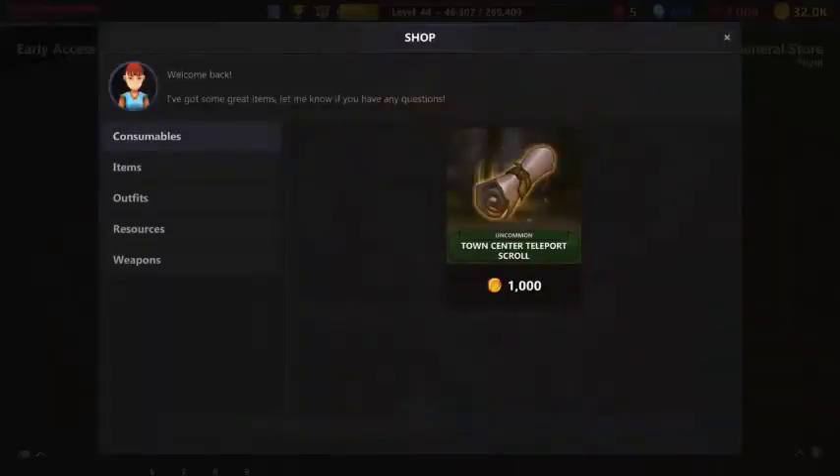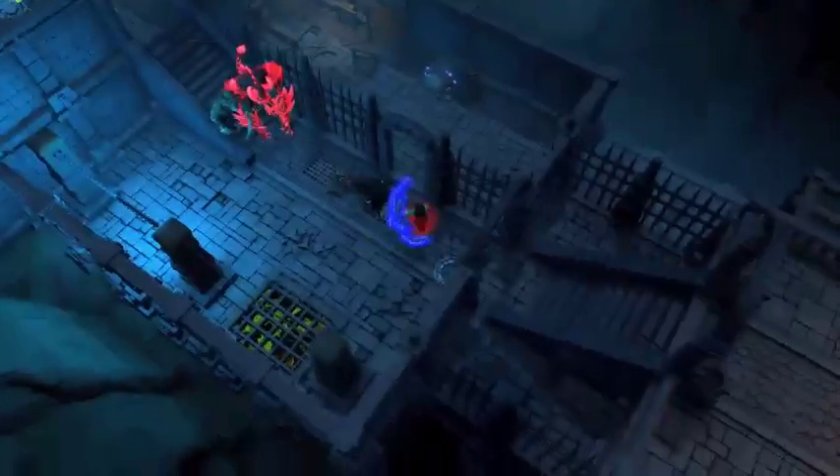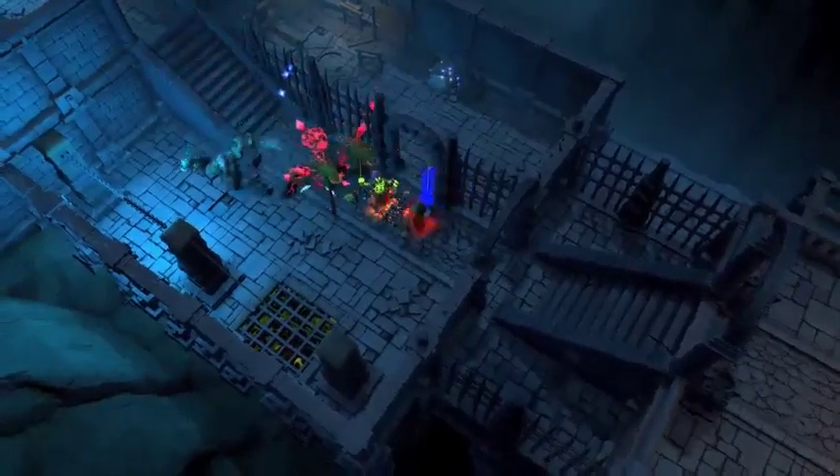If a player dies, only virtual items will be lost. Blockchain items will be back at your stash whenever you respawn.